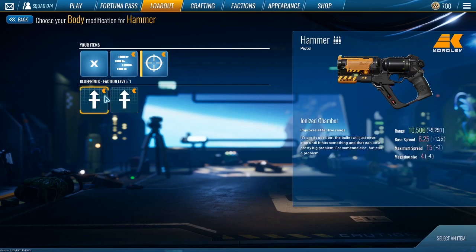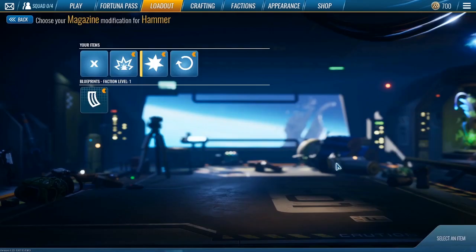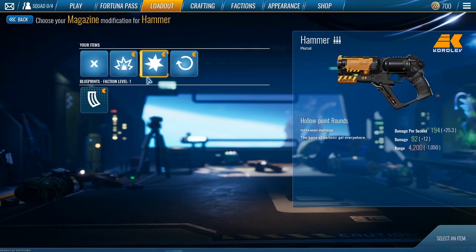The other two mods are power chamber and ionized chamber. The ionized chamber increases range by a ton but only gives you four shots, almost turning it into a sniper-type pistol — four shots is not going to be enough to actually kill your opponents. The power chamber increases damage a little bit but decreases your rounds per minute so much that I don't think it's worth it. For the magazine, hollow point rounds are going to be the best bet or quick load cylinders. Low caliber rounds increase your magazine size if you have bad aim, but hollow point rounds increase damage by a lot, making this a more effective weapon overall.